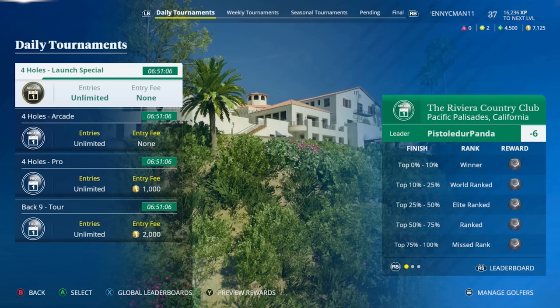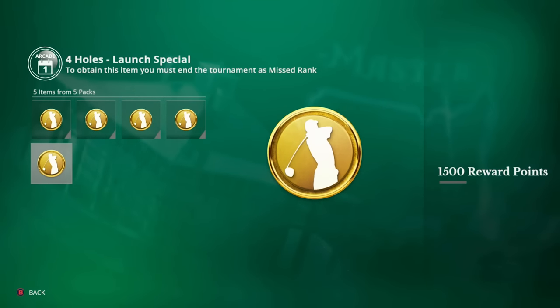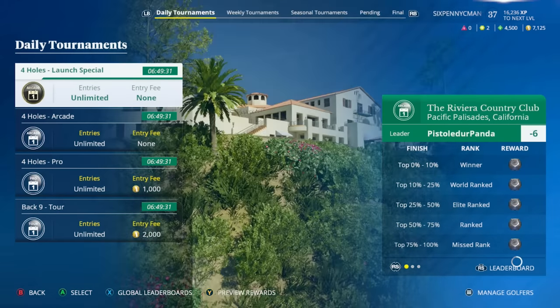Based on how you perform in these tournaments: top 0–10% is considered the Winner, top 10–25% is World Rank, top 25–50% is Elite Rank, top 50–75% is Ranked, and top 75–100% is Missed Rank. The beauty of this is that even if you come in last you're still getting rewards — for the Launch Special you still get 1,500 reward points for last place, and 4,000 if you come in first. Playing well means huge rewards every single day.